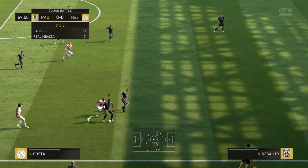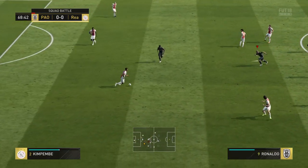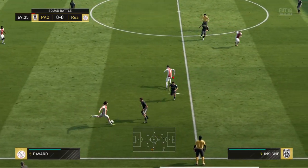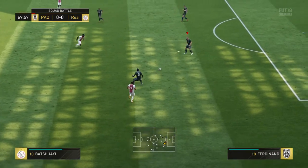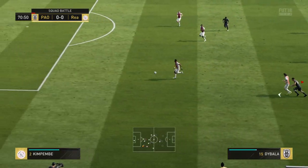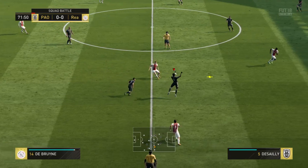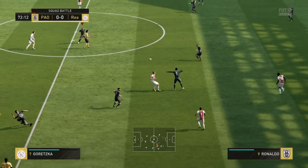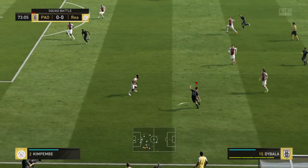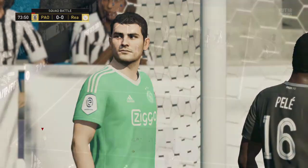Douglas Costa. Insigne. Here's Mertens. Kimpembe. And it's with Ferdinand. Douglas Costa — they could have got through there, but the defender was absolutely on top of his game. They could post some danger now. Good deep cross towards the far post, and that will mean a corner coming up.